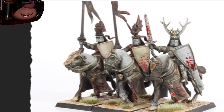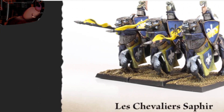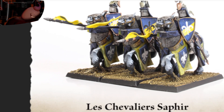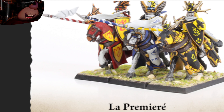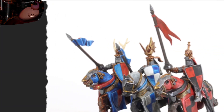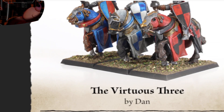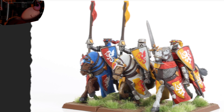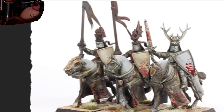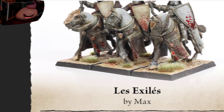Welcome back everyone. This is going to be the Full Tilt part of the bod. We have Las Exiles by Max — these are just different knights — Las Cavaliers, and then La Premiere by Duncan. We also have Knights of the Gate by John, The Virtuous Three by Dan, and the Errands of Virtue by David. Back to these guys by Max — these are all painters, I just realized.